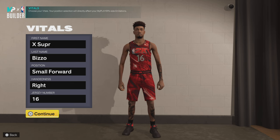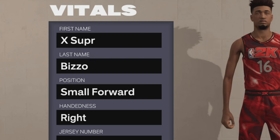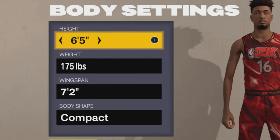The position you want to go with is shooting guard or small forward. Don't make this build at point guard — you could make it at power forward, but don't make it at PG. This build is not gonna have ball handle, so I suggest you not make it at point guard. I went with small forward.